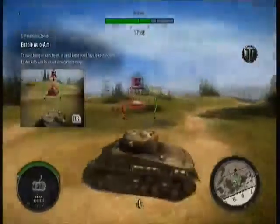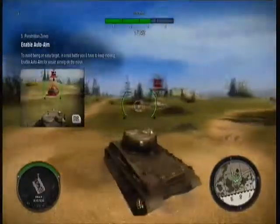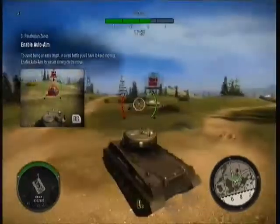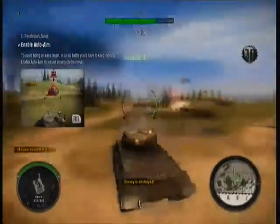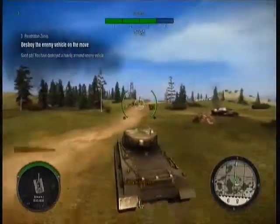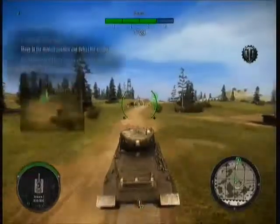Enable auto-aim and keep moving. Sitting still in battle only makes you an easy target for your opponent. Enabling auto-aim makes for easier targeting on the move. Look, Commander — you reduced that heavily armored tank to a smoldering wreck.